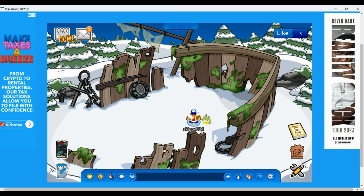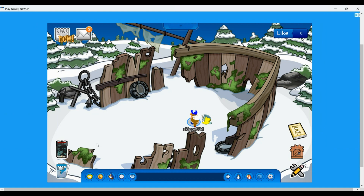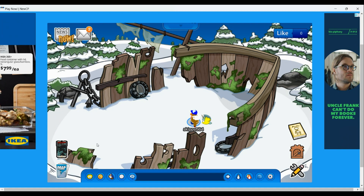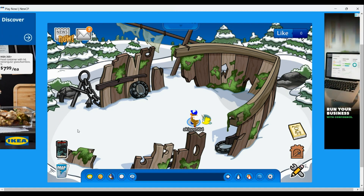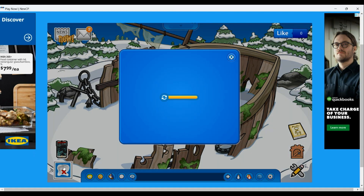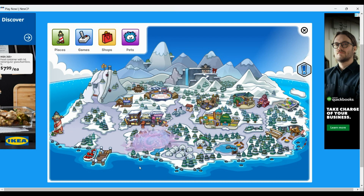I will show you where the pin is — it will also be on the map. There's a little bit something special going on on the map right now that you are probably wondering about. Well, as you can see right here, there is a purple mist.